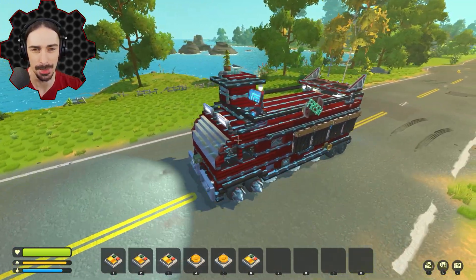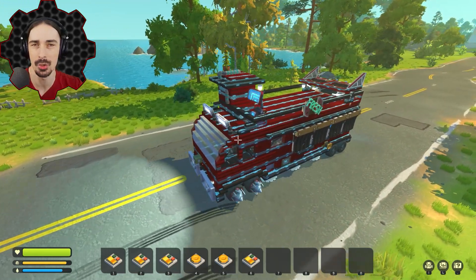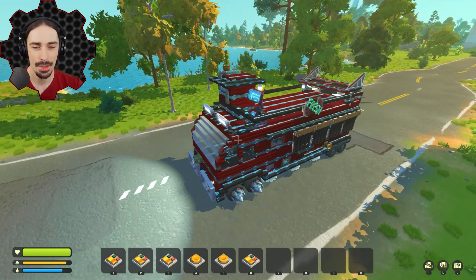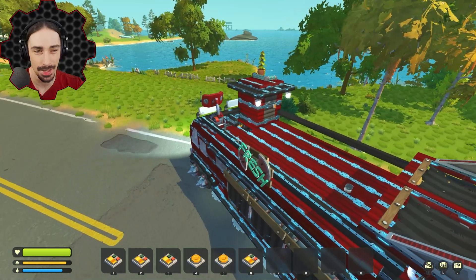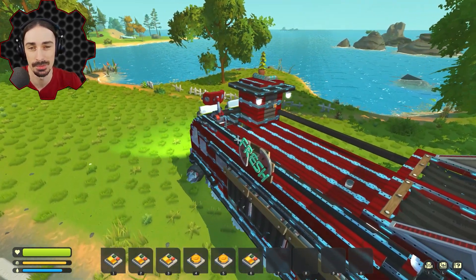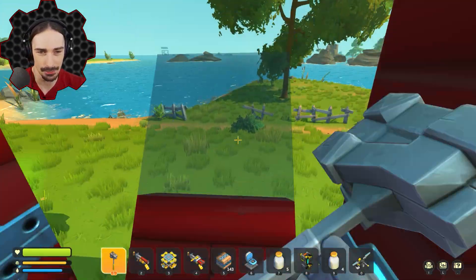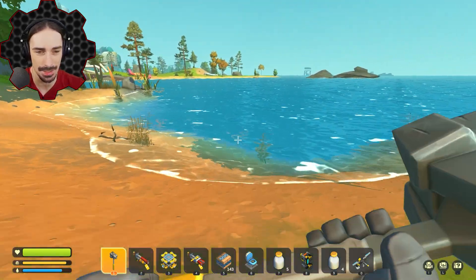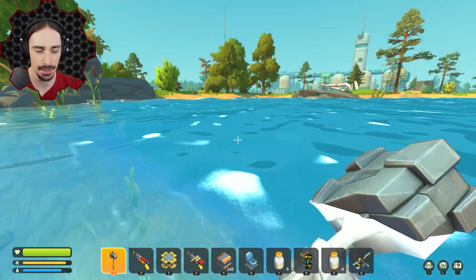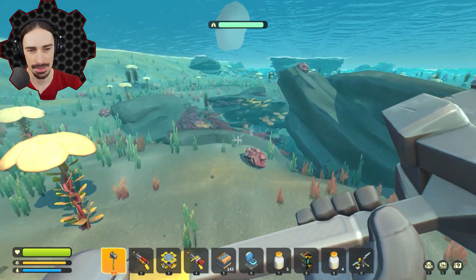Today we're going to do the glow bug nomad experiment — we're going to see if having a glow bug farm is doable in the nomad lifestyle. I think there's going to be some challenges. From what I've heard, glow bugs need water to survive. In my last survival world I never actually tested that; I just assumed they'd be more comfortable in water so I put them there, but I never confirmed they would die outside of water.